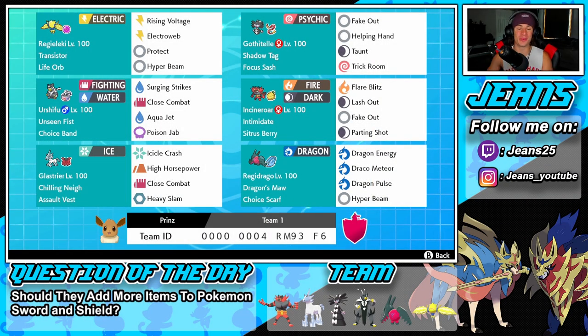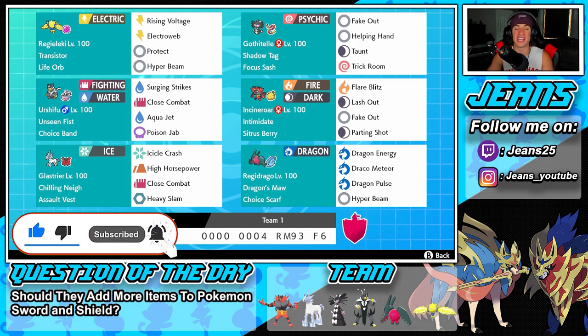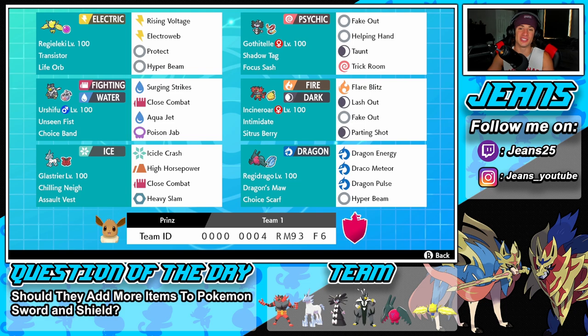What's going on YouTube, Jeans here, hope you guys are having an amazing day. Today we are back playing some Pokemon Sword and Shield, hopping onto that ranked doubles ladder. We have a choice scarf Regidraco team alongside life orb Regilecki. This team was actually used to get ranked number one on the ranked doubles ladder recently, so I cannot wait to get after it.